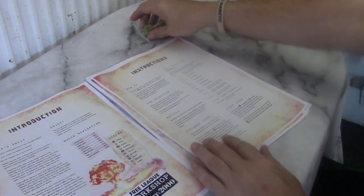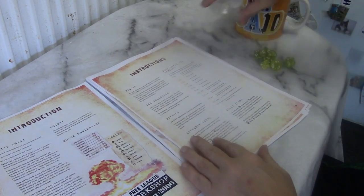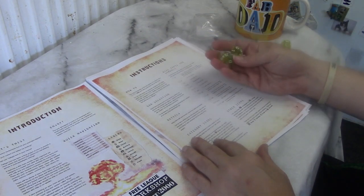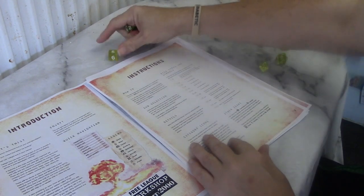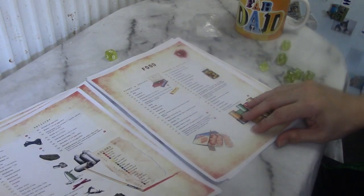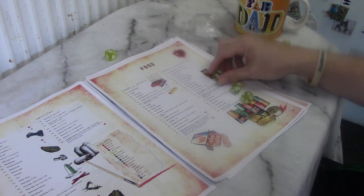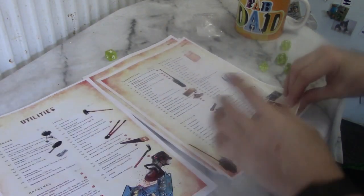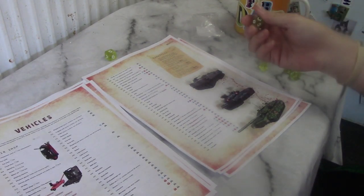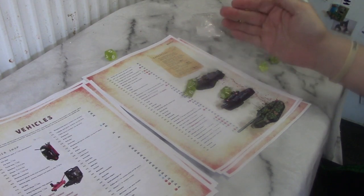Let's imagine the players have found a body and we'll actually roll to see what they find on it, just to see how well this system works and how we can adapt it. We're rolling bizarrely a d800 — an eight-sided die followed by the percentage dice. We'll have five items. So: 401 — a pack of M&Ms. Then 604 — D10 liters of petrol, so five liters of petrol.